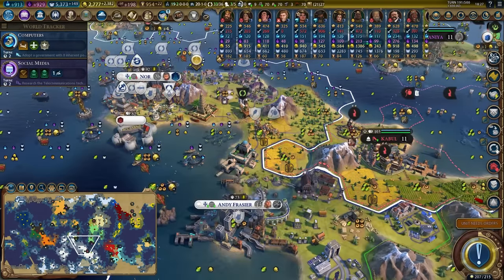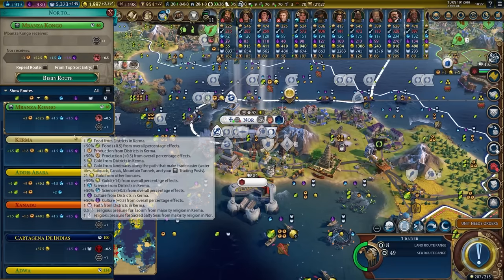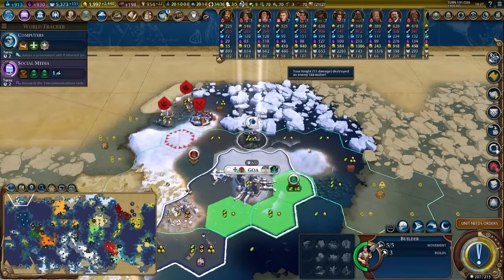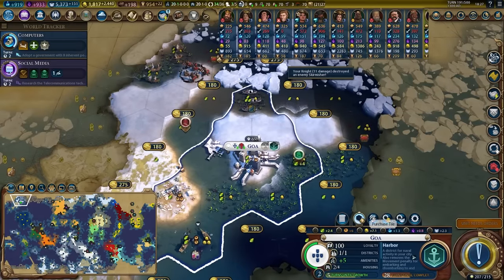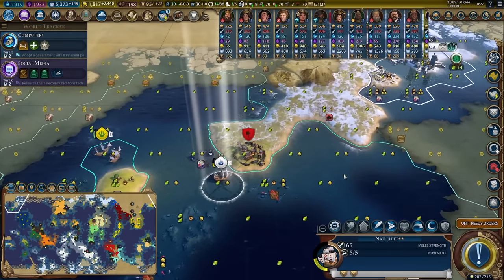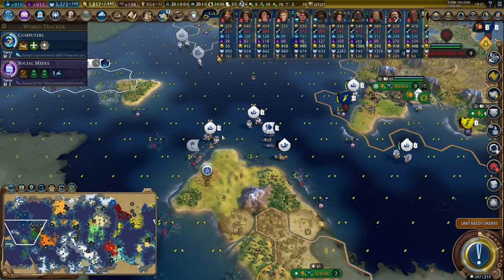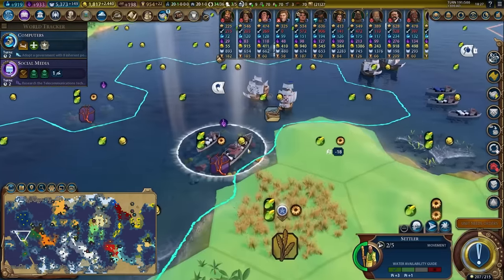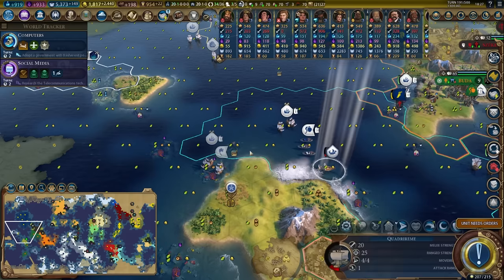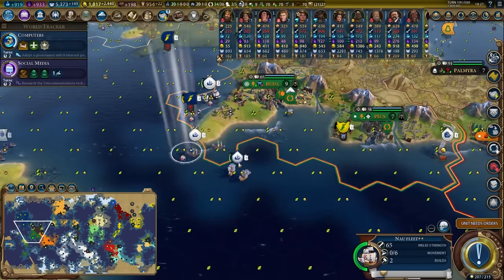We'll buy another builder. We need to keep a constant stream of builders going here. We can stem the tide of builders eventually, but it'd be much better if towards the very late game we managed to build up a stockpile of them. There's a very special purpose we can make use of them for, which is feeding them into spaceports — there's a way you can do it that's super hyper efficient where you build up a stockpile of builders and then just drop them all in over a few turns.